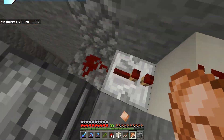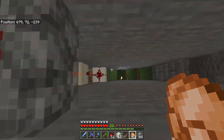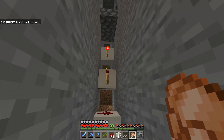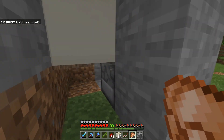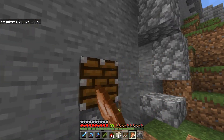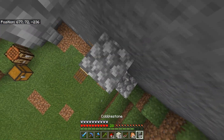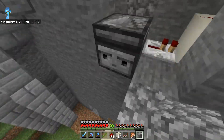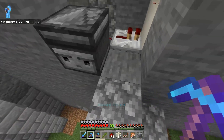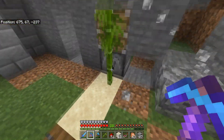I'm showing off the redstone right now — it comes down and then down and then it powers up the piston. Let's put a block in front of the observer now — yeah, there we go. Bam! You see right there the piston punched out, breaks it, punches again. So that's working. Now when the bamboo reaches the level of the observer it's going to get punched out by the piston.